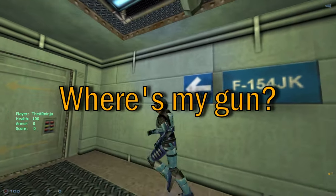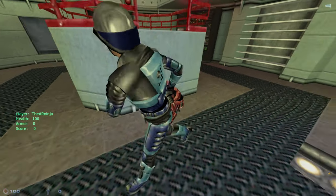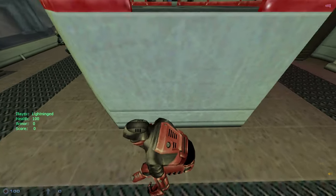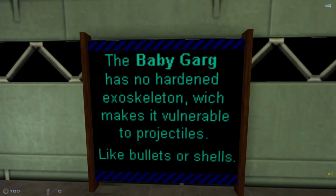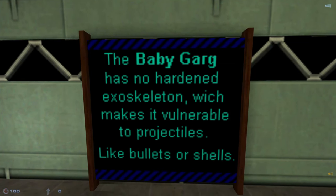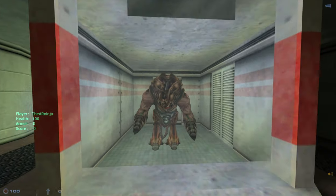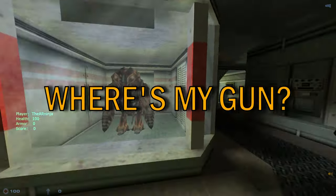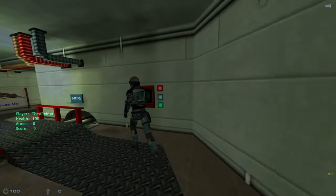This is easy. First thing you need to do is get on this guy's back, crouch up, and press the button. It has no hard exoskeleton, which makes it vulnerable to projectiles like bullets or shells. So we can attack this with ease. We'll get a weapon soon, I hope. See? The Uzi.